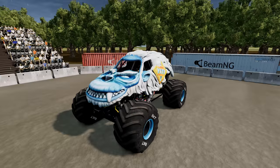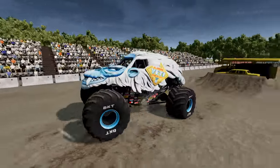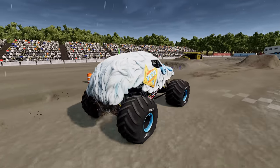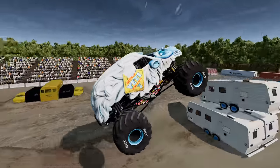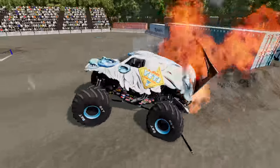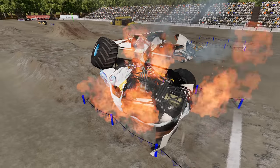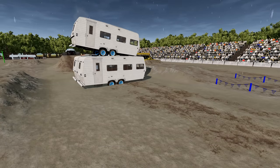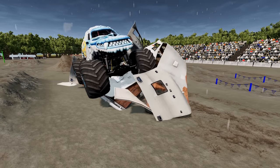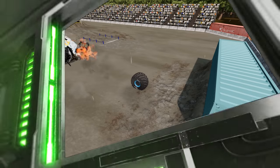Up first, we've got Yeti and he's off. Yeti gets a huge sky wheelie over the crush car stack. Yeti's making the turn, getting himself lined up for the ramp. He's got plenty of speed — Yeti with a perfect smash through those campers, heading for the backflip block. He loses a tire and Yeti is on fire — and Yeti cannot complete the obstacle course. In the replay, here's his perfect smash through the crush campers, then his backflip approach where he loses one of those BKT tires. He must have had debris caught under the truck that caused that fire.